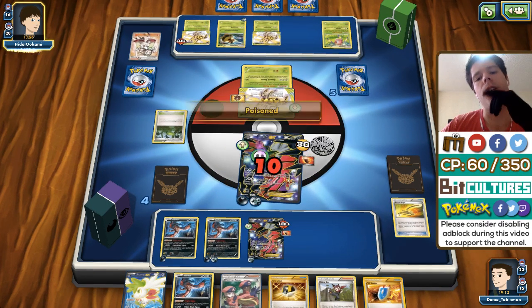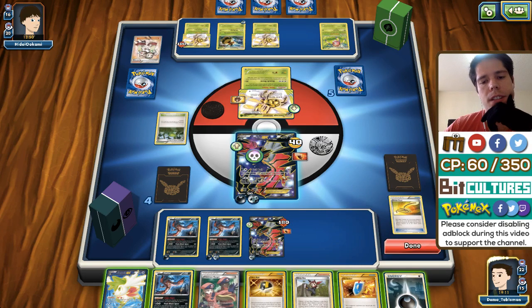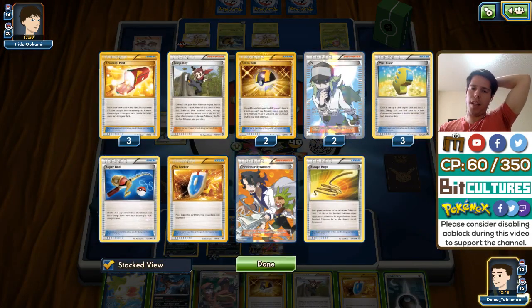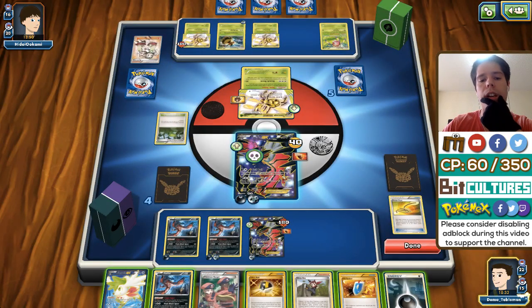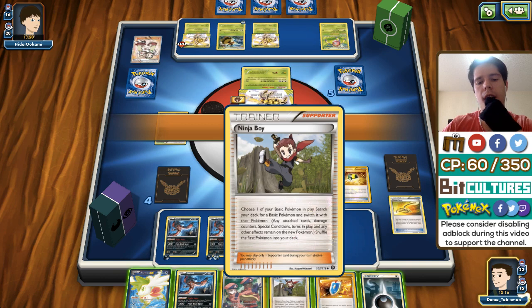I have to Sycamore here. I could have retreated and used N instead. I'll play Trainer's Mail and hit Max Elixir once again. If I retreat and give him two prize cards — what's the worst that can happen? I actually have to do something like that because I didn't get a Darkness energy. I can play around with the other Yveltal EX, so I'm going to Escape Rope and see what he brings up.